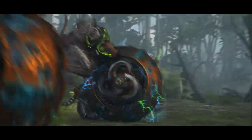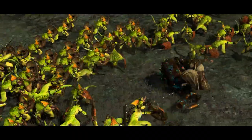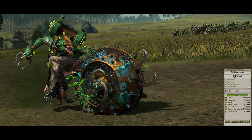Doom Flayers are smaller than the Doom Wheel, but revel in disrupting enemy infantry with powerful armour-piercing damage. Unlike chariots, these nimble bringers of destruction can do massive damage even when completely surrounded, and are also a mount option for the new Warlock Master Lord type.